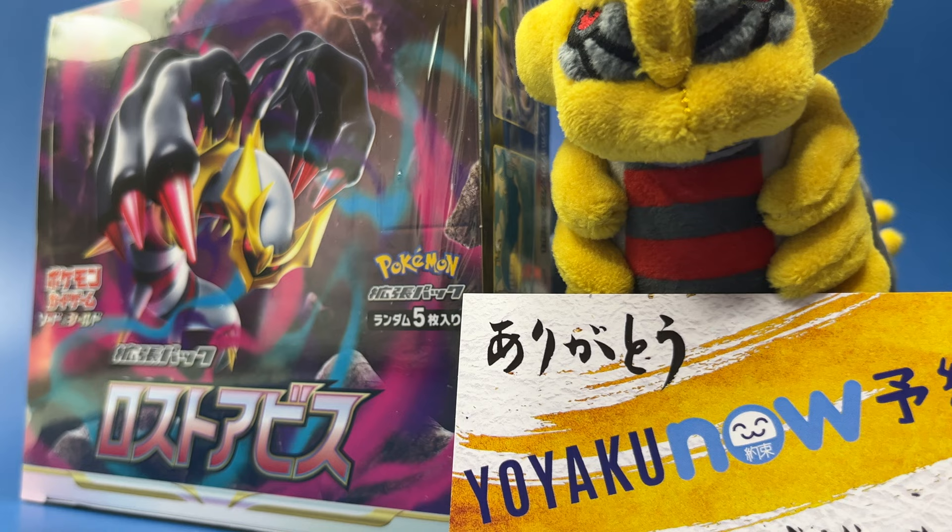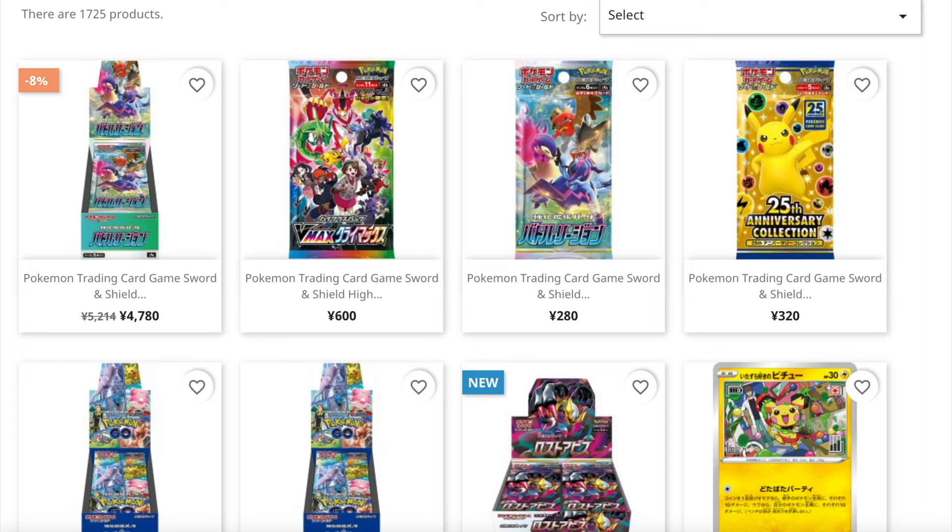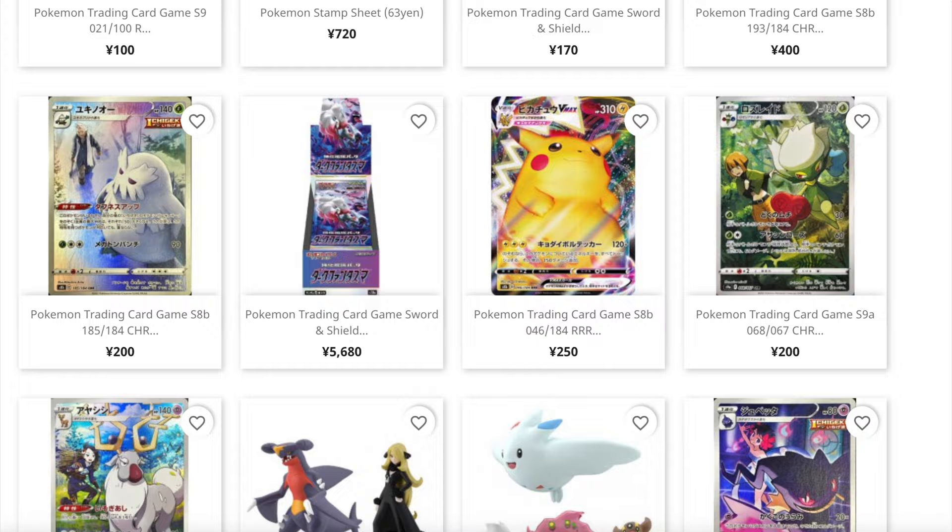If you want your own booster box of Lost Abyss, feel free to check out the link in the description below where you can find Yakunao.com. They are the sponsor of this video and provide a wide variety of Pokémon trading card products, as well as interesting realistic-looking figurines for waifu collectors. And without further ado, let's get on with the unboxing.